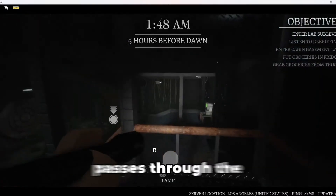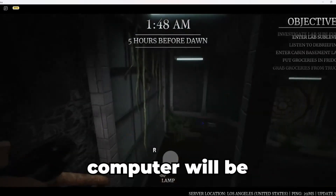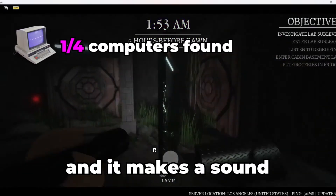When the guy passes through the left door, that's where the first computer will be. When you go down the stairs, the computer will be on the right. Hold up to interact and it makes a sound.